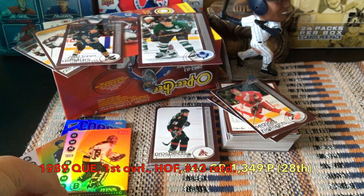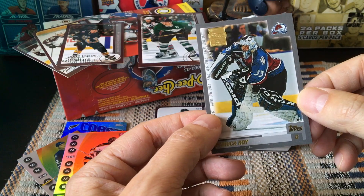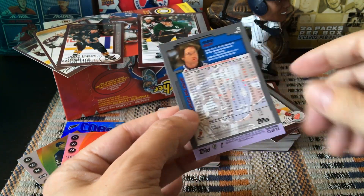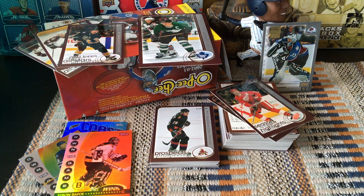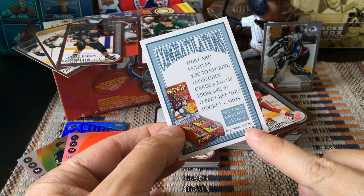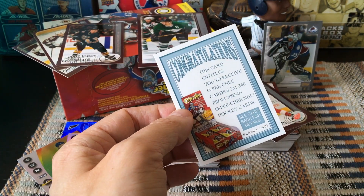One of our hits would be this retro reprint of Patrick Roy from 2000-2001, numbered 13 of 14 on the checklist — an all-Patrick Roy checklist, by the way. It looks similar to the present look of 2002-2003. And strangely, we did hit the rookie redemption card — unfortunately expired in 2003. It would have granted us rights to Rick Nash, Henrik Zetterberg, Jason Spezza, Jay Bouwmeister, Alex Hemsky, Kovalev, etc.